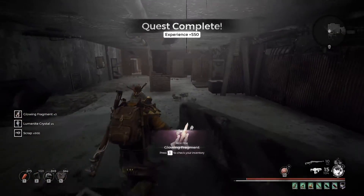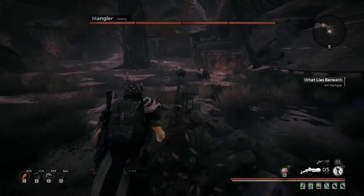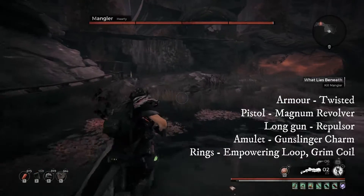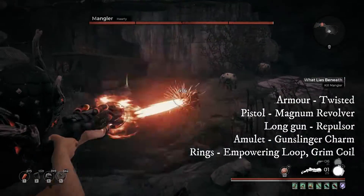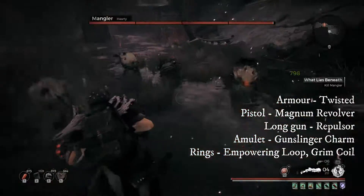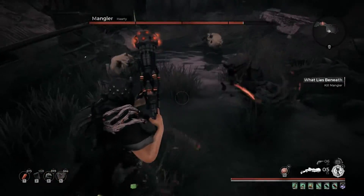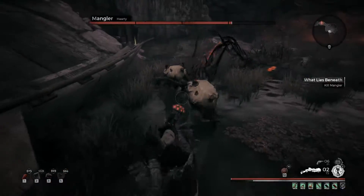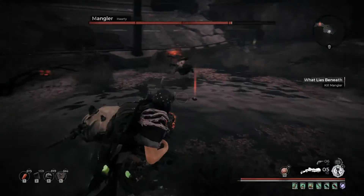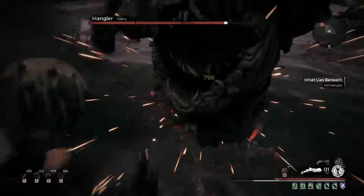Mangler is one of my worst fights, particularly on high levels, because there's so much going on and the overall speed of this boss — in the first half he is also quite small and difficult to hit. To get through this I use the Twisted set, just to help with my health management. I typically find that even up to Nightmare, taking the occasional hit will help with health regen and keep me topped off.